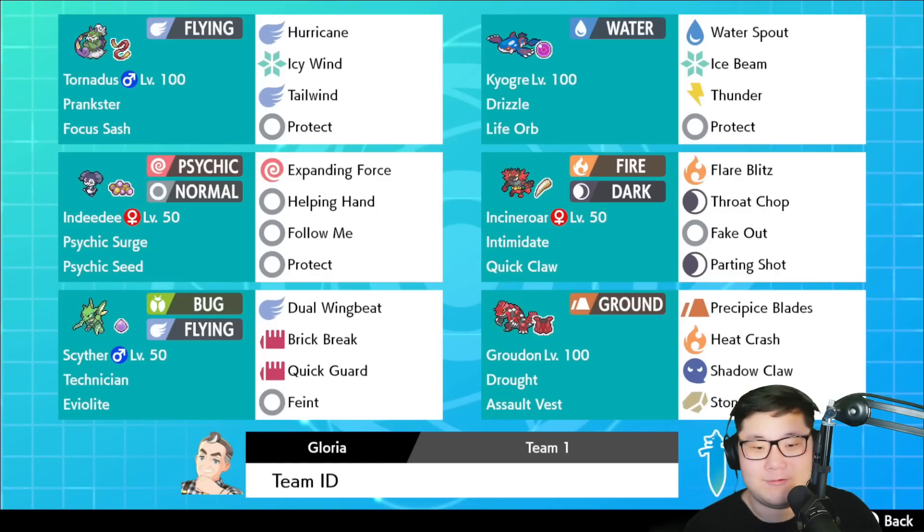Today on YouTube, I reconstructed a team I saw online that did really well in the Global Challenge recently. It features a Cypher with Kyogre and Groudon, and yes, it used Quick Claw on Incineroar. I recreated it from what I saw and thought about the sets. I really like that one Cypher team Ryota created in Series 10 — it was really cool and I wanted to showcase it. Let's get started and play some games.